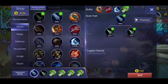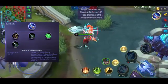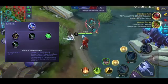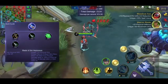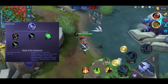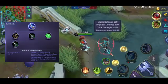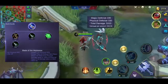Unahin muna natin yung mga physical pen na item. Ang unang item natin is yung Blade of Heptasis — ito yung item na merong +15 pen. Kinaganda sa passive ng item na to, meron siyang tinatawag na Ambush: kapag hindi ka umatake o inatake within 5 seconds, yung next basic attack mo magdodoble — additional 100% ulit siya. Para malaman mo kung 5 seconds na, makikita mo yung logo ng Ambush sa baba. Dalawa yung damage na lumalabas sa isang attack once na nag-ambush ka.